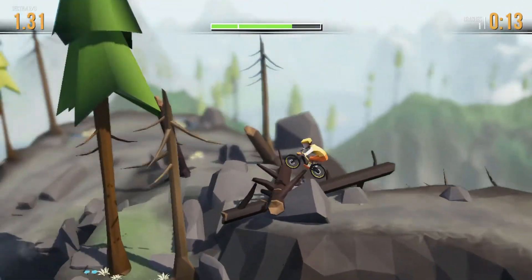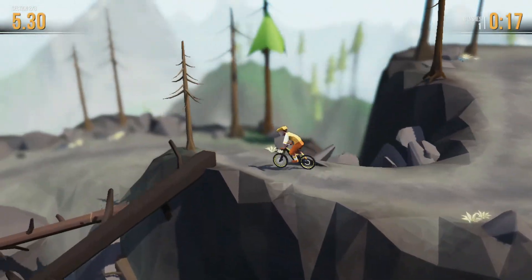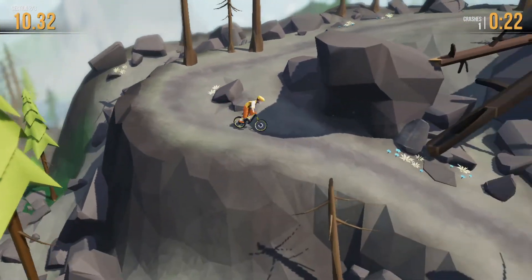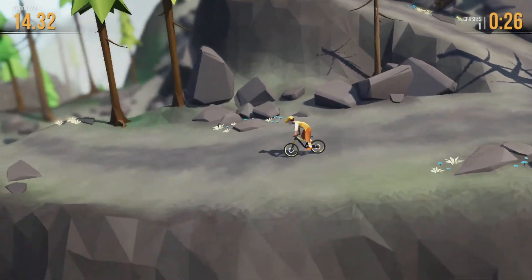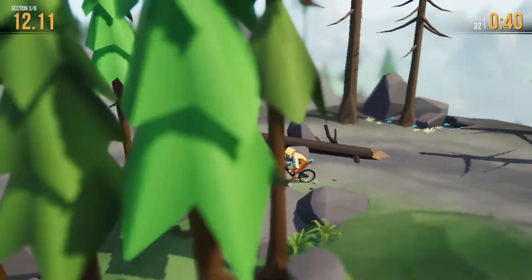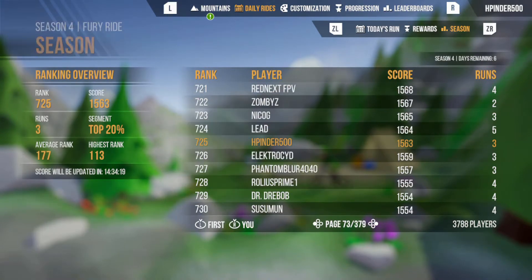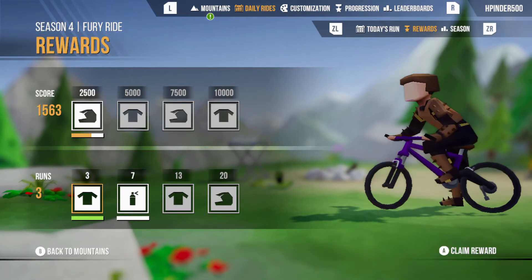There is also a daily challenge mode that takes existing courses and adds extra obstacles like rocks and fallen trees, so you have to get a bit more creative with finding a route to the bottom. This mode presents more of a challenge than the normal trails, but I really enjoy how it encourages you to explore more than you might otherwise. As the name suggests, these courses rotate every day. There are also leaderboards for that day's run, as well as leaderboards for the entire season, with rewards to unlock for riding on multiple days or getting high scores.